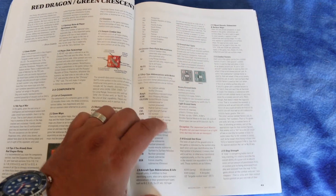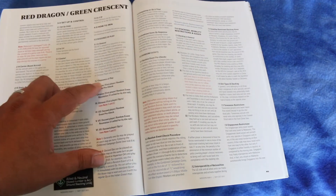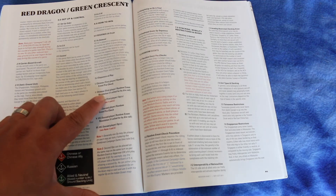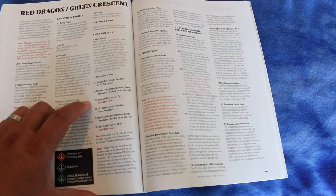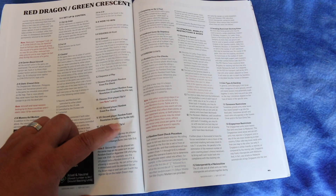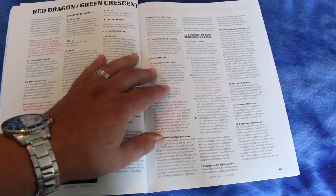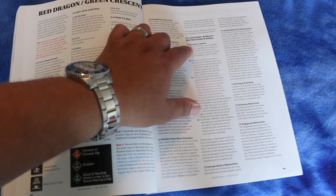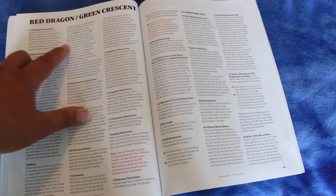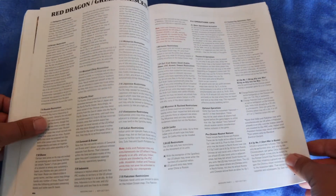It looks like it's got ground units too, and carrier-based aircraft. Here's the sequence of play: Chinese first player random events pre-check, then Chinese random event resolution, Chinese first player ops, U.S. second player random event pre-check, U.S. second player random event resolution, and U.S. second player ops. It goes over random events, stacking, and different restrictions depending on what area you're in — Philippines, Korea, Russia. There's quite a bit going on. It covers different operations and movement.